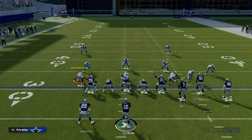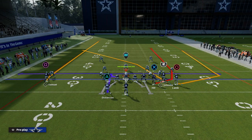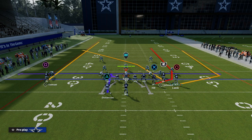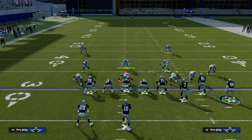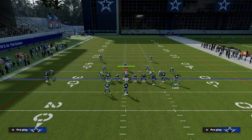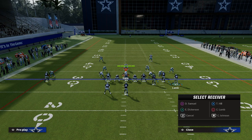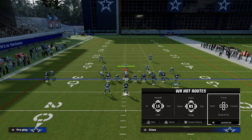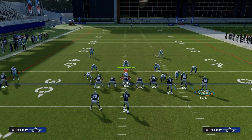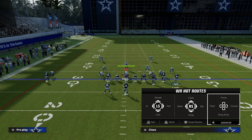What we're going to do with this play is we have a really nice crosser to our slot receiver. We want to streak our solo receiver. We're going to take our outside receiver in the bunch and put him on a post — you can have that in slot apprentice, or put him on a smart routed in route. Then we're going to take our tight end and put him on an out route.